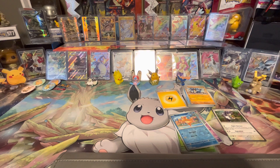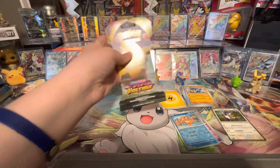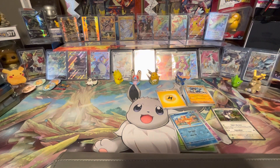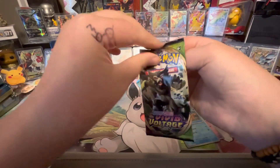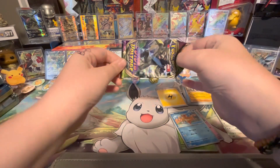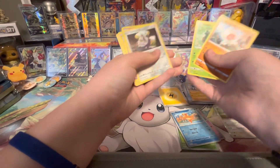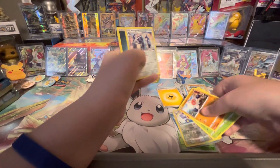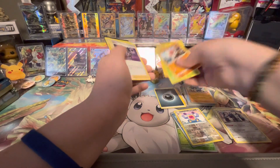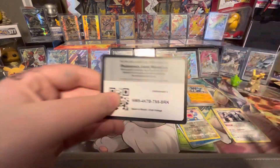Let's get into these tins here. Actually, let's do this single Vivid Voltage pack I found at my local Dollar General. Let's pull that Rainbow Chunkachew. I'm just gonna go straight through it — Clopapus, Skidoo, Feral Seed, Shuppet, Joltic, Loudred Reverse, and a Metagross non-hollow.